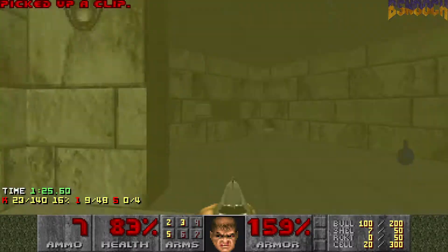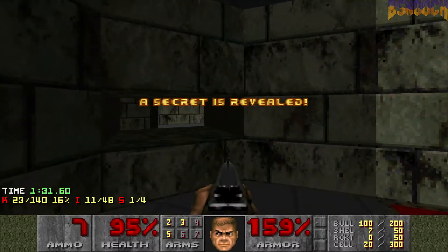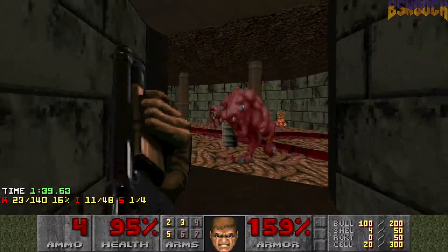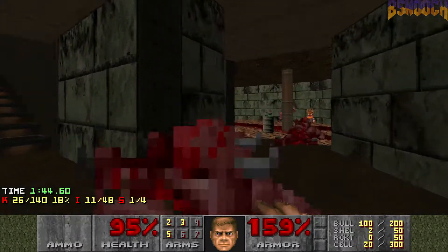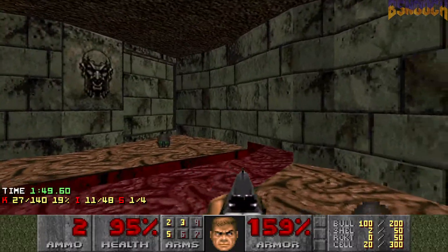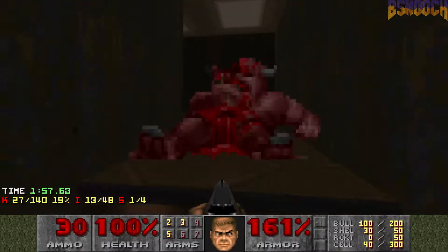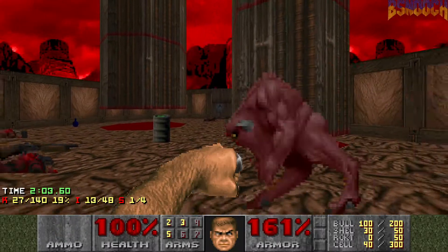Not great, not terrible. Stock up on some more health in here. Make sure to take this teleporter for your first secret. More pinkies in here. And here's a non-secret with some shotgun ammo. Let's head back up here to the crusher area and just kind of see what we have to clean up.